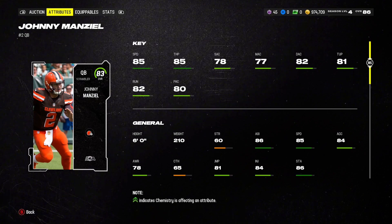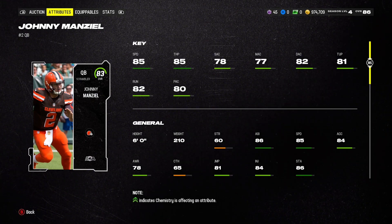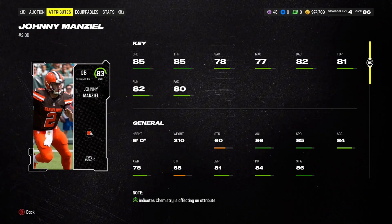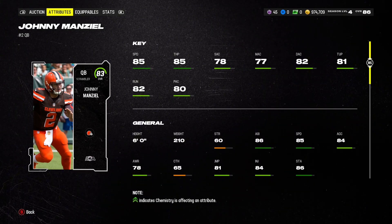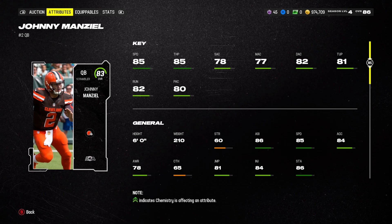85 throw power, and with strategy items you can probably get him to 88 throw power, which is insane. Some of his accuracies are on the lower side, which is one of his downsides. But throw under pressure is not too bad — 81 throw under pressure.